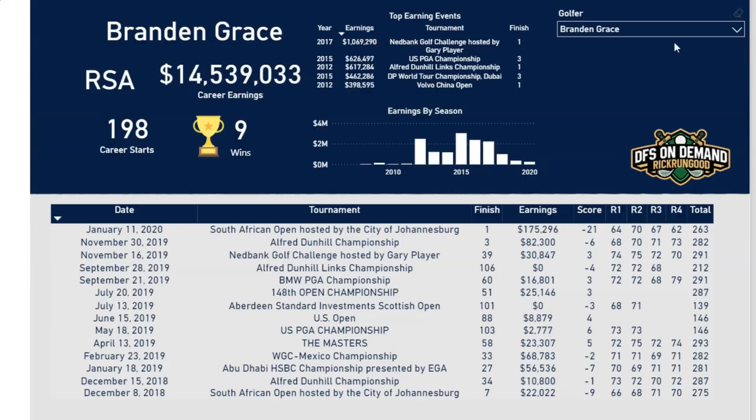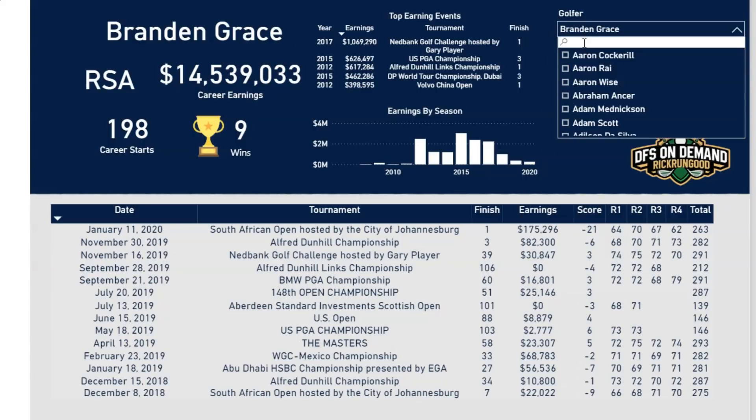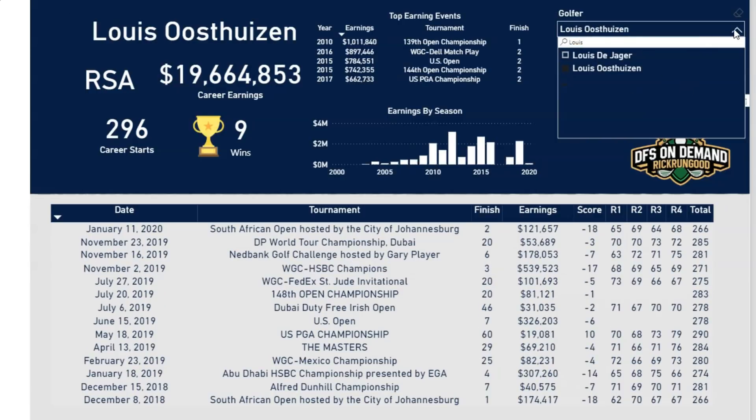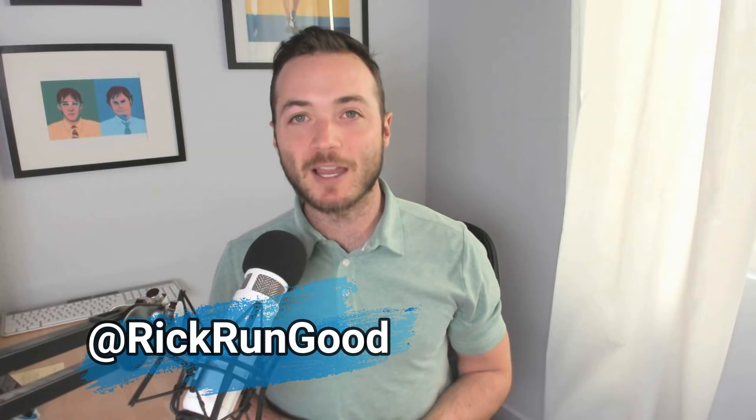Even in the value range there's interesting stuff — Pablo Larrazabal, coming off a win in his last start, has two top-sixes in his last three starts here in Abu Dhabi. Ross Fisher is another one where you can build lineups based on course history for good value. This is phase one — there are also European Tour golfer profiles with game logs just like on the PGA Tour side. Bear with me as this fills out, and if you see any issues let me know. I'll continue to build out these golf offerings.